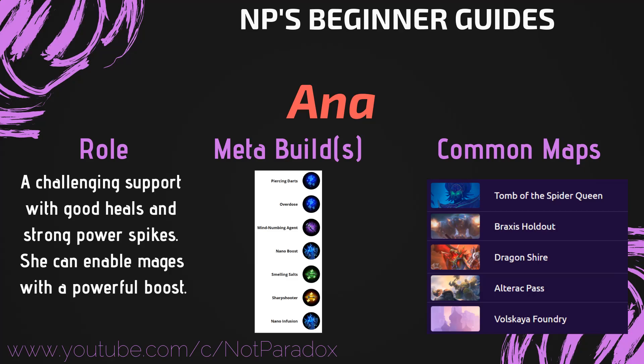For example, her most common map is Tomb of the Spider Queen because she works well with mages, and mages work well on that map because you're going to be likely rotating. Same thing with Braxis — mages thrive on this map because it's very poke-heavy, and she works well with mages. So the maps she's going to be played on might have some similarities to those of mages that she will be playing with.